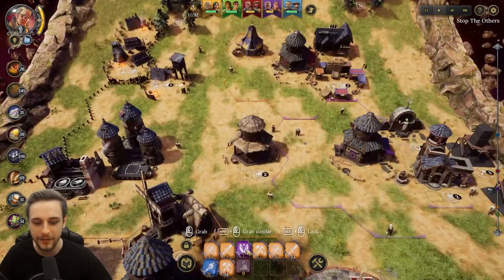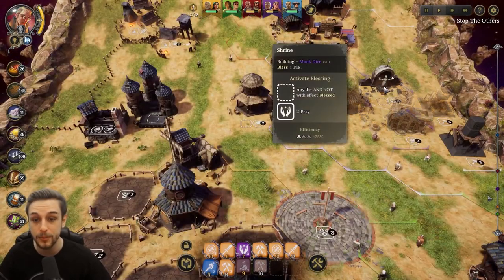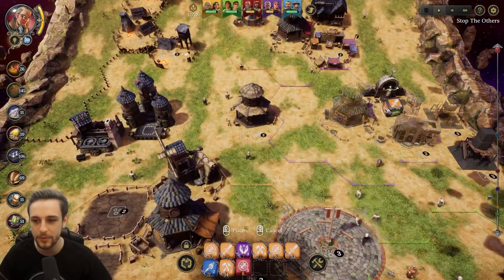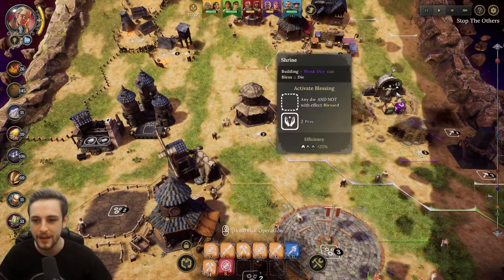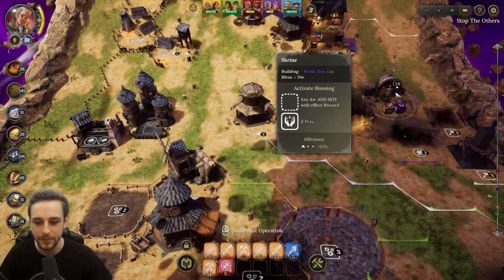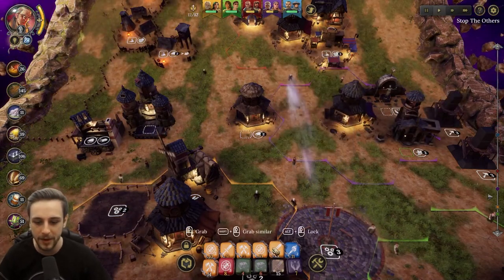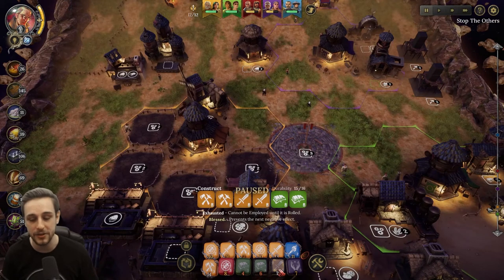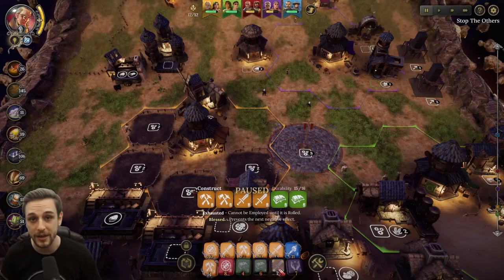Someone asked me in my comments how the blessing mechanic works, so I wanted to show you quickly. We've got the shrine here - the shrine takes two prayer and will bless one of your dice. What you do is take the dice you want to bless and put that in there, then put the monk with enough prayer in there to bless it. What the blessed status does is it makes it immune to the next status effect. So what you might want to do, for example, is bless your dice pre-winter, or bless your combat dice that you usually use for fighting - that will stop them from getting frozen by the winter effect and stop them from getting wounded when fighting.